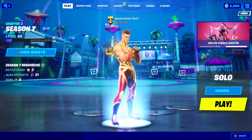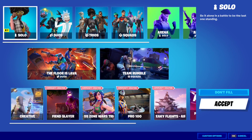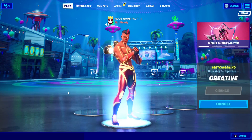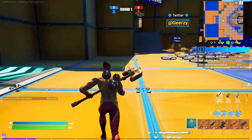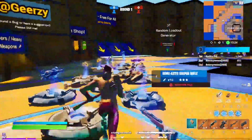To unlock the Golden Wave Cloud Llama Board, all you have to do is get headshots in The Pit. Go to Creative, click Play, wait for the Discover screen, click Enter, and put in the island code: 4590-4493-7113. Click Launch and it will take you to The Pit. Once you're in, grab the weapon you're most comfortable with, like a shotgun or AR.